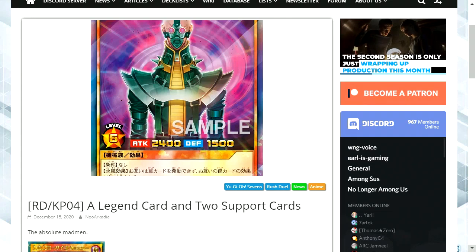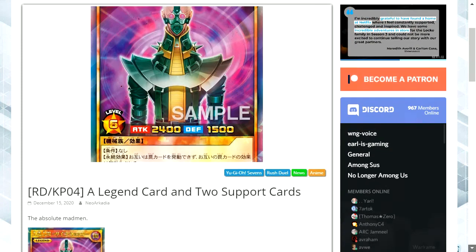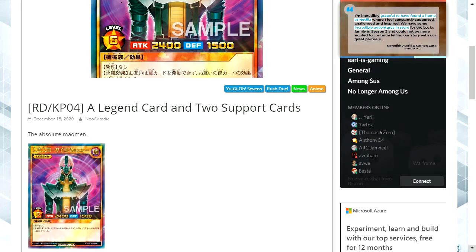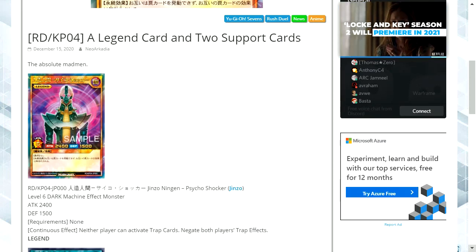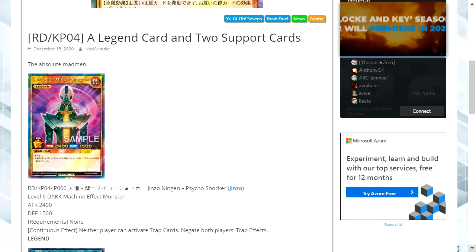Hello and welcome to my Yu-Gi-Oh channel. Today we're looking at some brand new cards being released within Yu-Gi-Oh 7s and the Yu-Gi-Oh Rush Duel mechanic. The first card is obviously a new legend card — it's Jinzo. It's a card which has been introduced back from the original Yu-Gi-Oh Duel Monsters series, and I'm not surprised it's become a legend card.